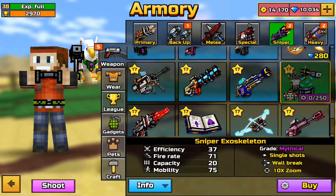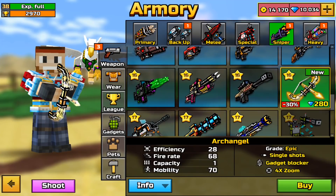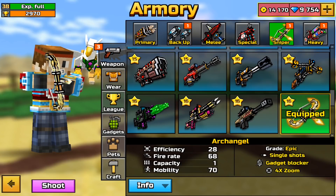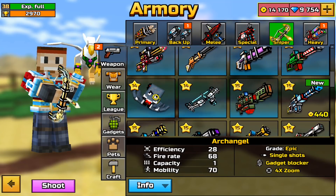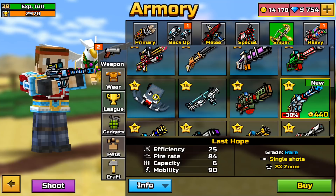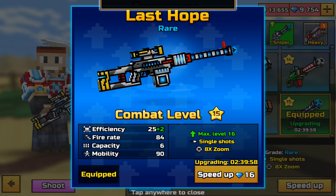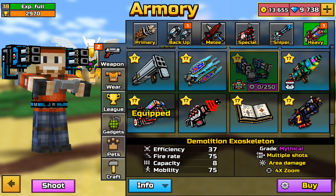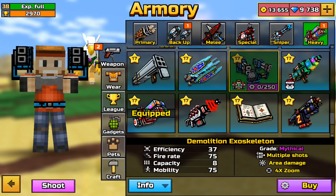The Sniper Exoskeleton looks cool, maybe I'll get that later. Here's the Archangel — it looks amazing but shoots a normal ball. Then the Last Hope looks like a sniper that shoots little lasers, kind of like the Prototype. For heavy, there's another exoskeleton — the Demolition Exoskeleton — holy cow, that looks insane.